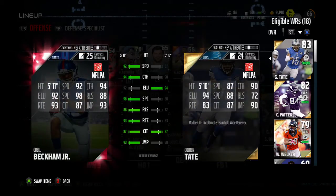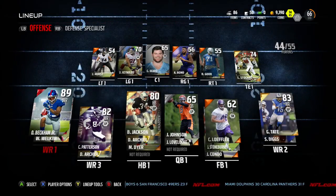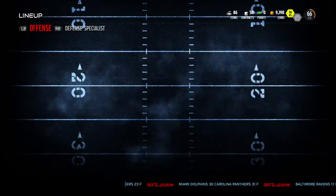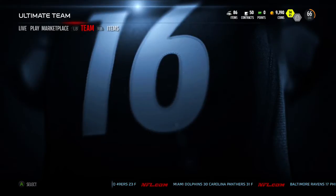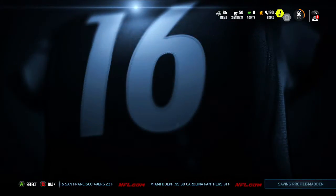This is the Odell Beckham you get with the deluxe edition: 92 speed, 94 catch, 93 route running, 98 spec catch. It's an amazing card especially when you're starting out — and hopefully when they tone down the aggressive catch, his height won't be as much of a factor. We got that once we put in the code, and now we're going to open these three packs.